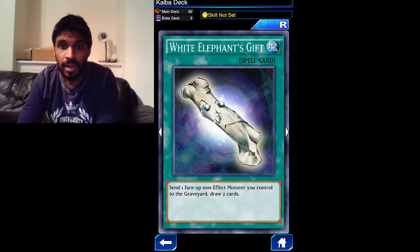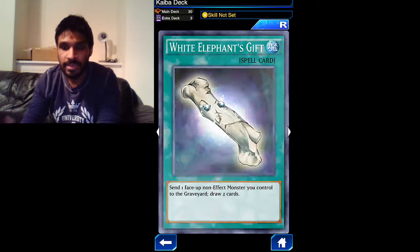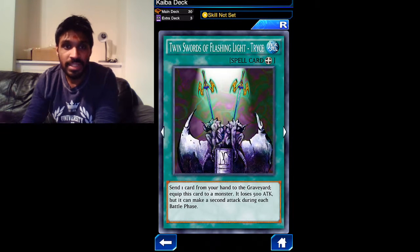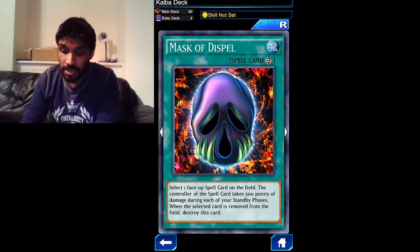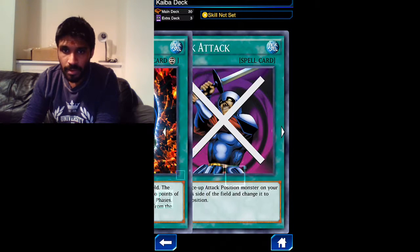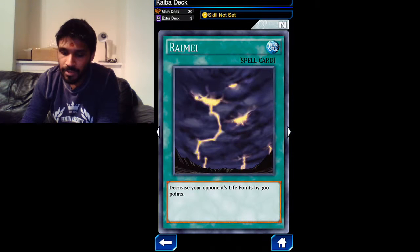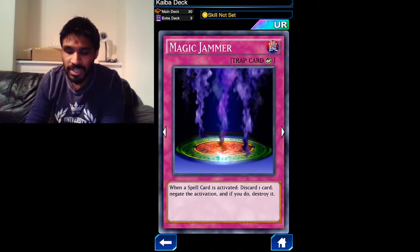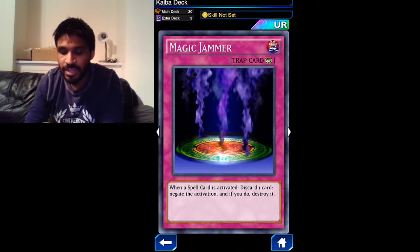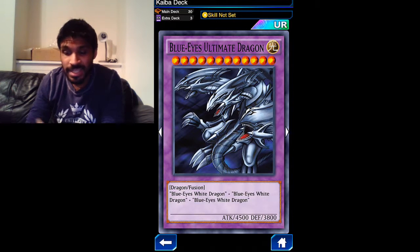White Elephant's Gift is a really good card - if you have a card that's not useful on the field, you can send it to the graveyard and draw two cards, hopefully getting something good. Twin Swords of Flashing Light Tryce - I use this to summon Guardian Tryce. Banner of Courage gives 200 attack during your battle phase. Mask of Dispel - really good card. Block Attack - when a monster is about to attack, I can put it to defense position, or change a defense position monster to attack. Rime - decrease your opponent's life points by 300. Magic Jammer - when a spell card is activated, discard one card to negate and destroy it. Blue-Eyes Ultimate Dragon - I got him with the Ultimate Rising packs. This guy is TOP guys.